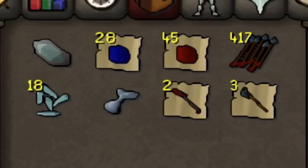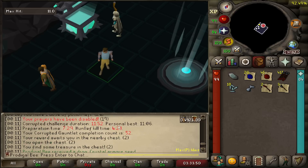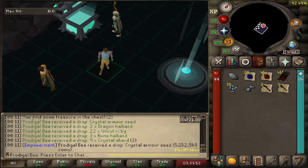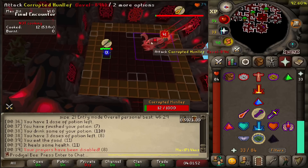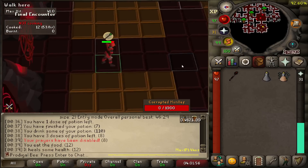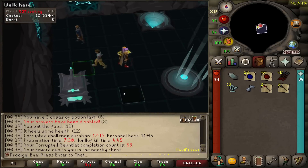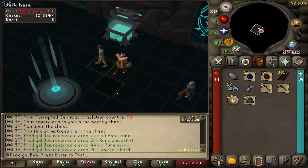We got something today — a Crystal Armor Seed! We just need two more of those. Very nice. KC 53. Do we get back to back? No, but that's fine. I'm still happy.